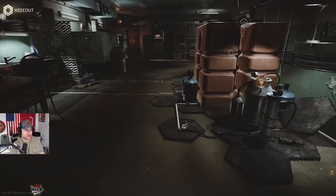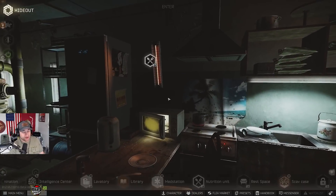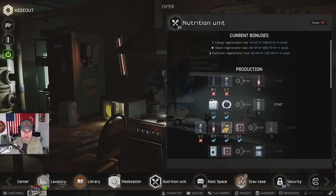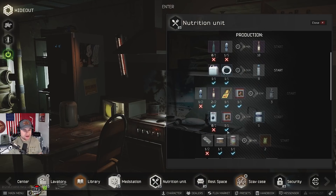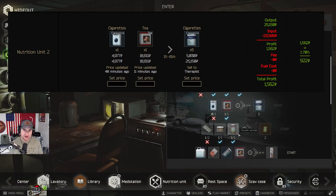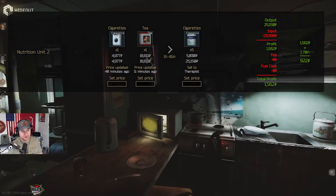Moving over to the nutrition unit — this is going to be a quick talk because there's not much here. You can't really make any money in the nutrition unit right now. If you get out of a raid with a chocolate that's not found in raid, you can use it to make whiskey and do okay. If you really want to scratch a living out of this, or you're trying to craft to level up your hideout skill, you can make Wilson cigarettes and pretty much break even — most of the time you just break even.